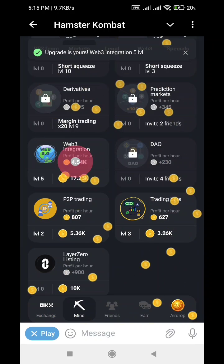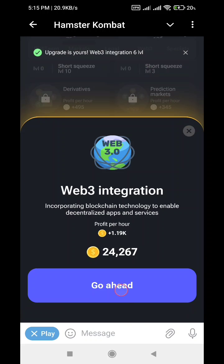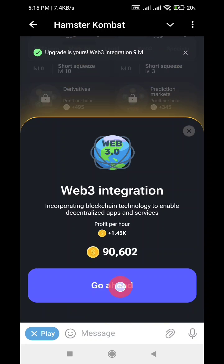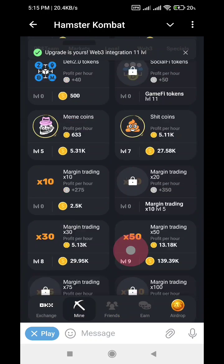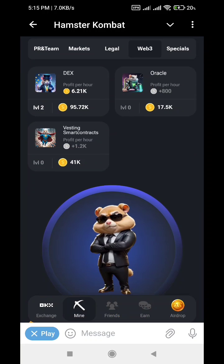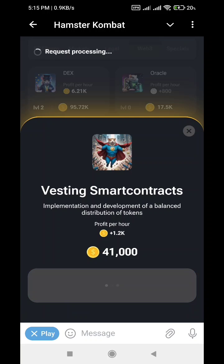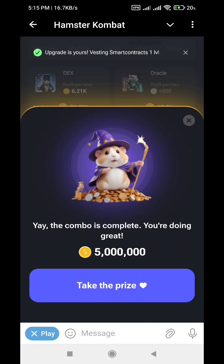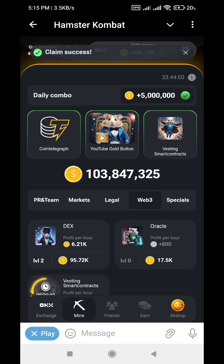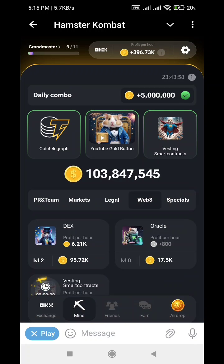You need this to get your daily combo — you can't get it without this one. I'll quickly do that for you. I got it to level 11, then I clicked on Vesting Smart Contract and you can see it's now available. I clicked on it and got my card for the daily combo. My daily combo is now complete!